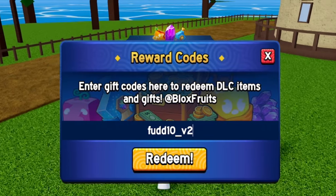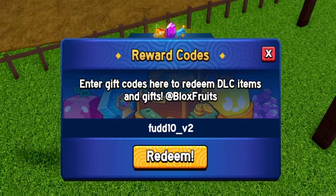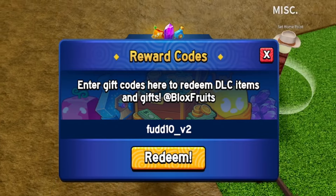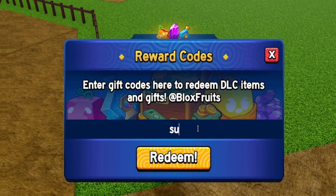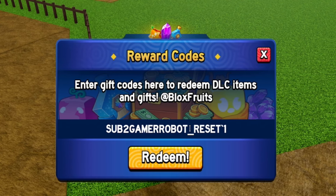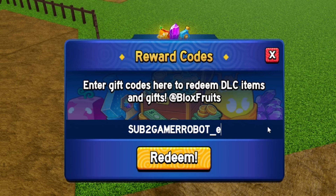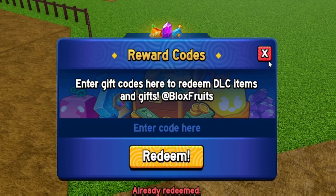After that, redeem the code 'jcwk' — nice and easy. Then redeem 'bluxxy' — B-L-U-X-X-Y. After that, enter 'fudd10_v2' — F-U-D-D-1-0 underscore V-2. This one probably doesn't give much cash but you might as well redeem it to make sure you have all the Blox Fruits codes.